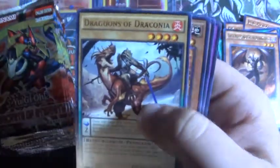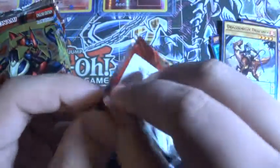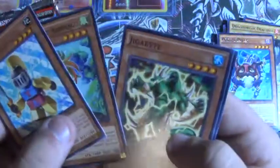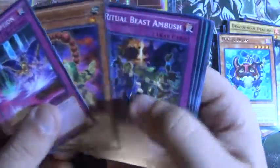Dragoons of Draconia — that was the sneak peek promo. I do remember that because I remember attending that sneak peek. Next pack. Seismosaurus, Doggy Diver, and then the rest of the commons.